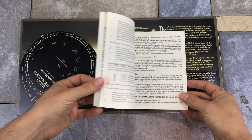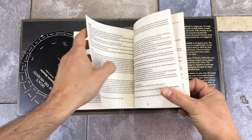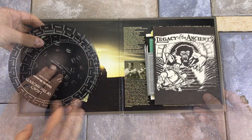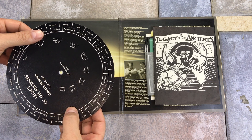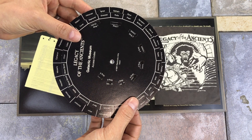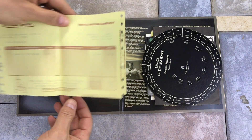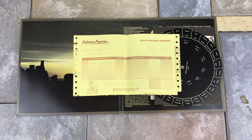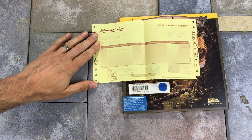This manual is fairly simple, with no illustrations inside, but gives technical information and some basic gameplay instructions. The code wheel is sadly broken, but still functions just fine if you take care to line things up. I wonder if this was separated to allow someone to photocopy the wheel.